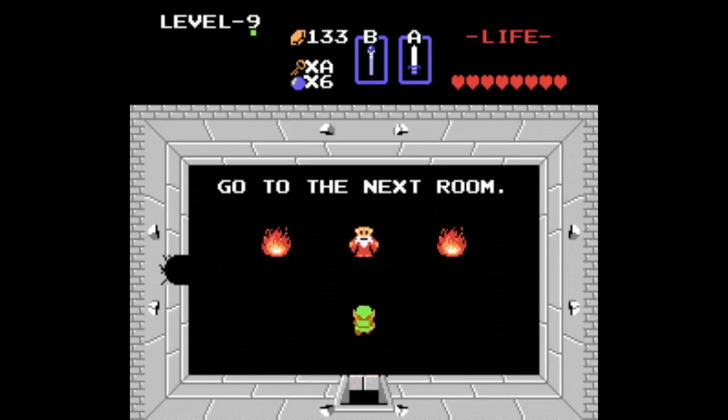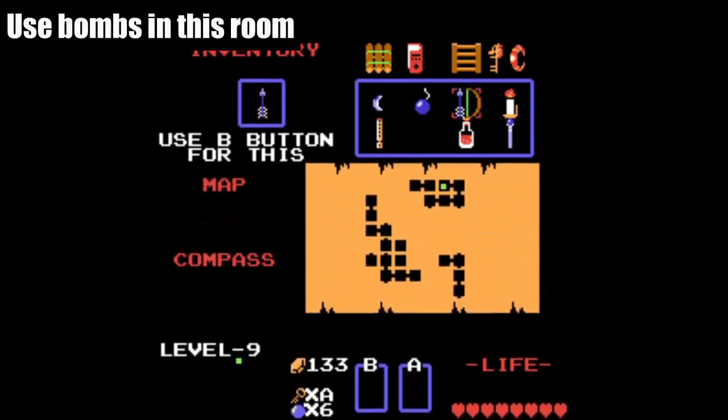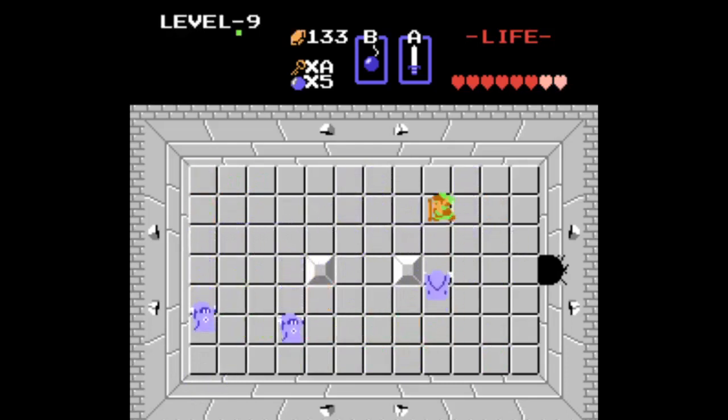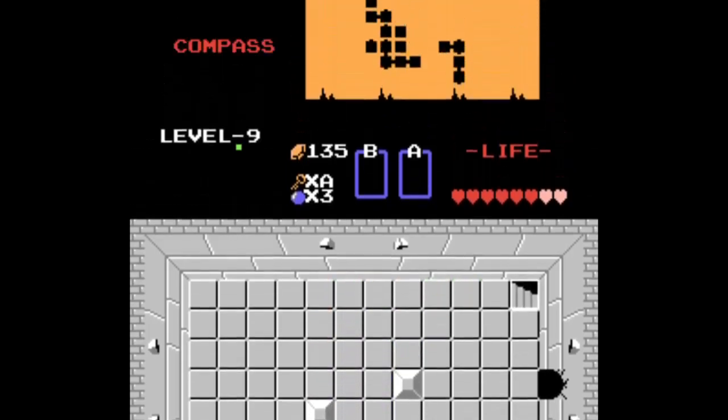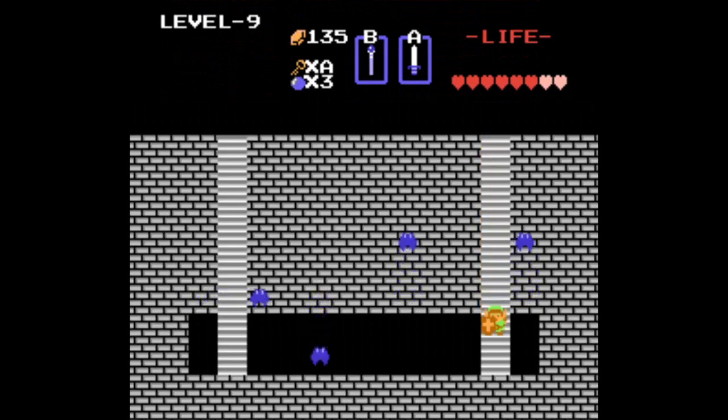At the old man room, bomb a hole in the wall and go through. In the next room, bombs are very helpful with the wizrobes — especially the pesky blue ones that move around, and the orange ones that cause screen flickering. I got very lucky here and didn't have to burn a potion. Usually I have to drop it down to blue in this room, but not this time. Try to keep three to four bombs left for the rest of the dungeon.